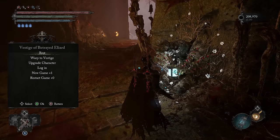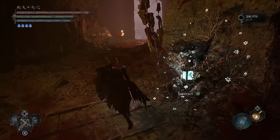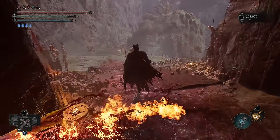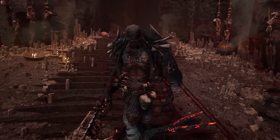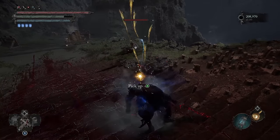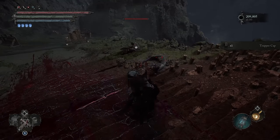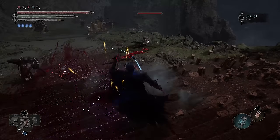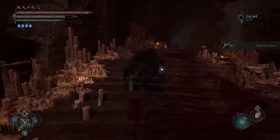And lastly, we have the Explosive Snare throwable. This one comes from the Trapper enemy found right outside the Shrine of a Deer, otherwise known as the Vestige of the Betrayed Iliard. You're looking for the guy with the really annoying explosive crossbow — the kind of snake-looking enemy. This is a super easy spot to farm him since you can get to him without aggroing any other enemies, and then just do a 180 and get back to the Vestige. Let's take a look at his throwable in action.